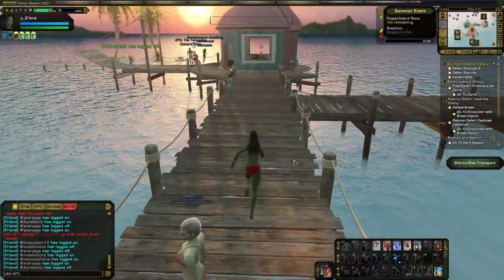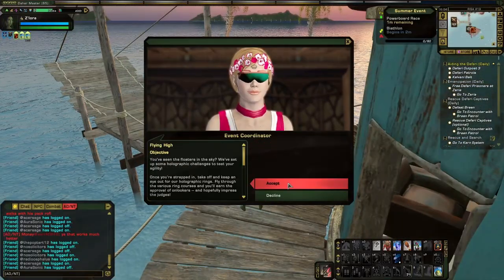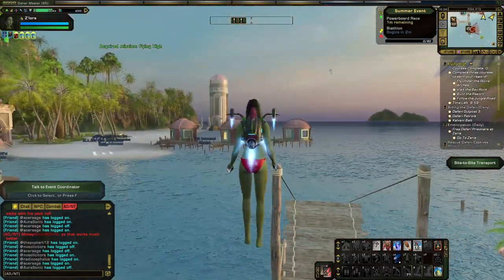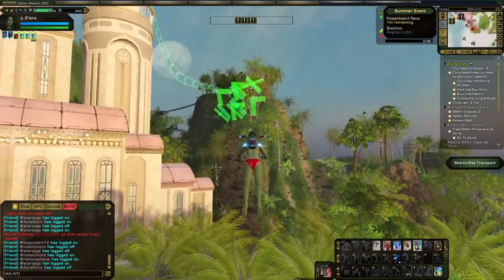We'll start with the easiest one: Flying High. Simply go up to the event coordinator, who is just off to the right of the beam-in point of the Ryza resort, and accept the mission Flying High. To participate in this mission, you will need to have a floater, which is a device that allows you to fly around the Ryza map. If you do not have one, there is a vendor near the event coordinator that sells them.